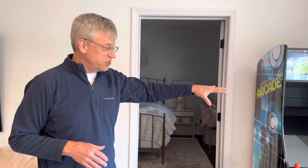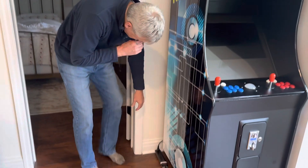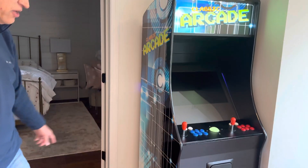This is David down in the game room at Lake Charette Retreat, and I'm going to show you how to get this arcade game going. We've got a switch right down here on the floor. All you have to do is press the button — it should come on, and you should see the lights down there.